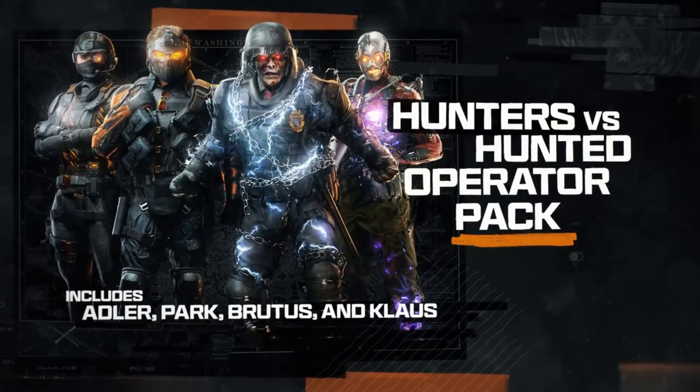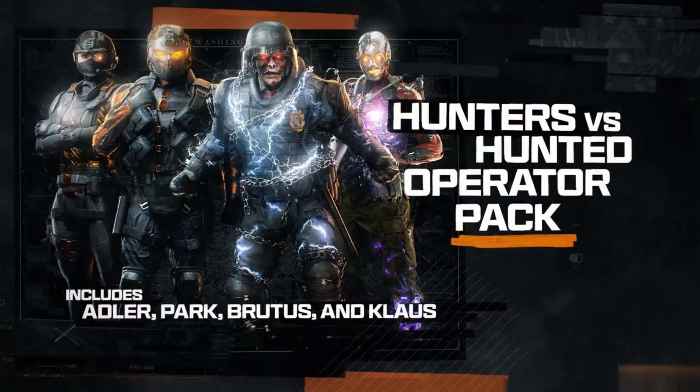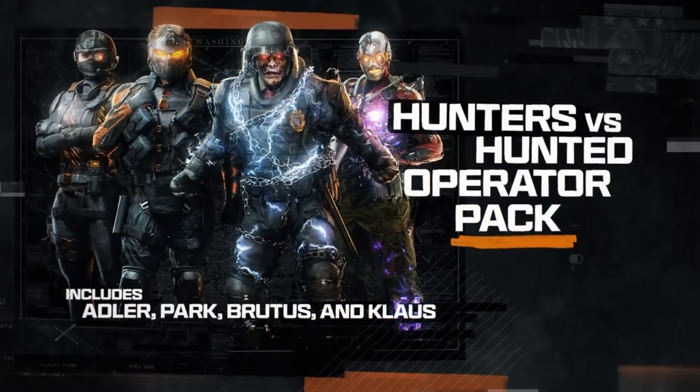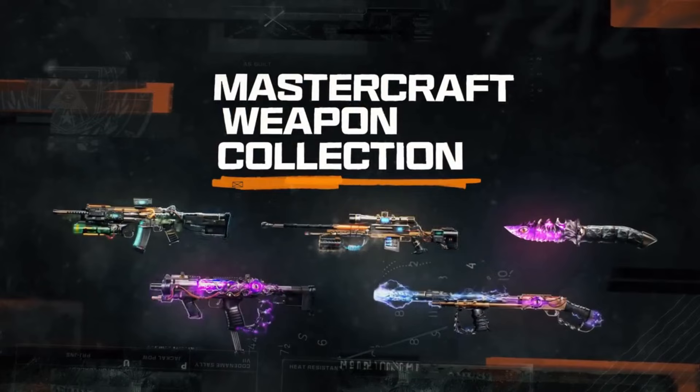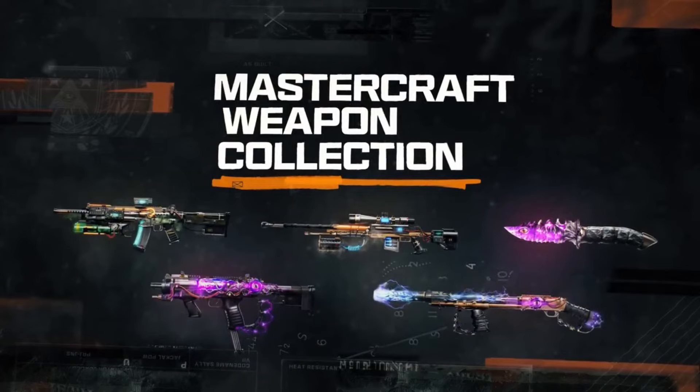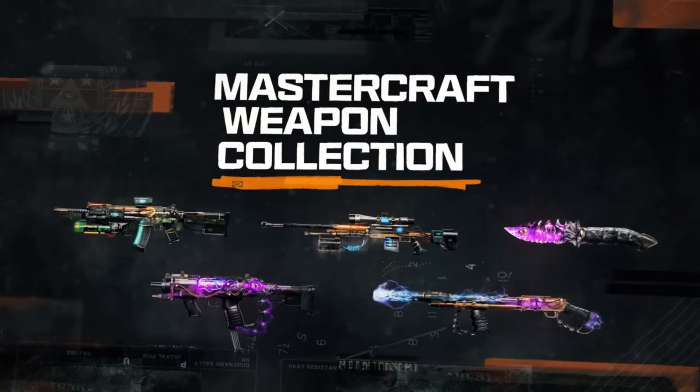The first of those bonuses is the Hunter vs Operators Pack — a set of four operators from the Black Ops and Zombies universes that you'll get to own and use as operator skins. In addition, you also get a Mastercraft weapons collection. This gives you the Plague Doctor blueprint for the AIMS-85 Assault Rifle, the Mind's Eye blueprint for the Combat Knife, the Scrooge blueprint for the Jackal PDW Submachine Gun, the Brainstorm blueprint for the LR 7.62 Sniper Rifle, and the Unprecedented blueprint for the Marine SP Shotgun. These all come with attachments and some very cool animated designs — essentially a blueprint for each category of weapon.